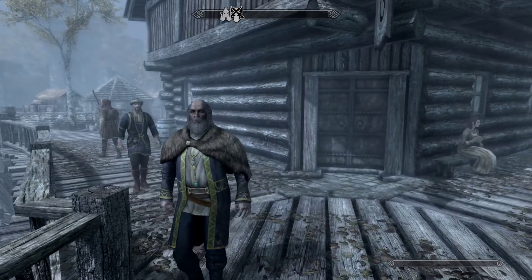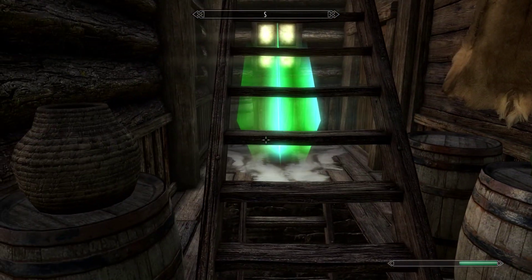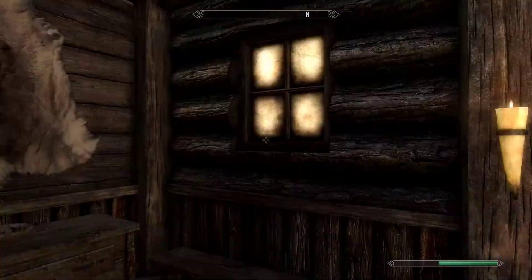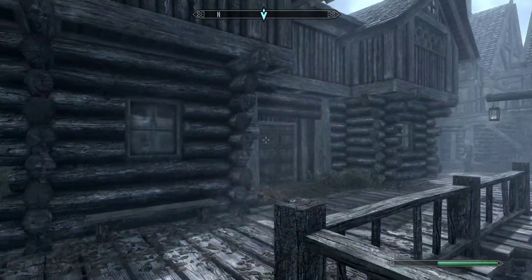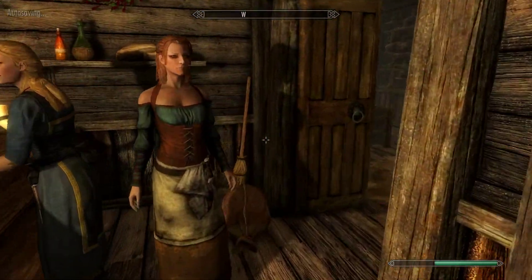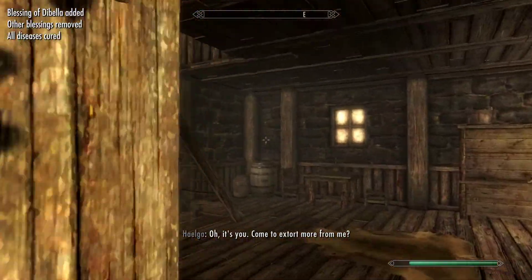I shouldn't have walked in here, sorry. We're supposed to go to Helgen's bunkhouse. There's another visual bug - hopefully this video doesn't get wrecked by visual bugs. I want to go tag Taarie and Bella because I've got a lot of stuff to sell. All diseases cured in case I got taxed by a skeever or something.